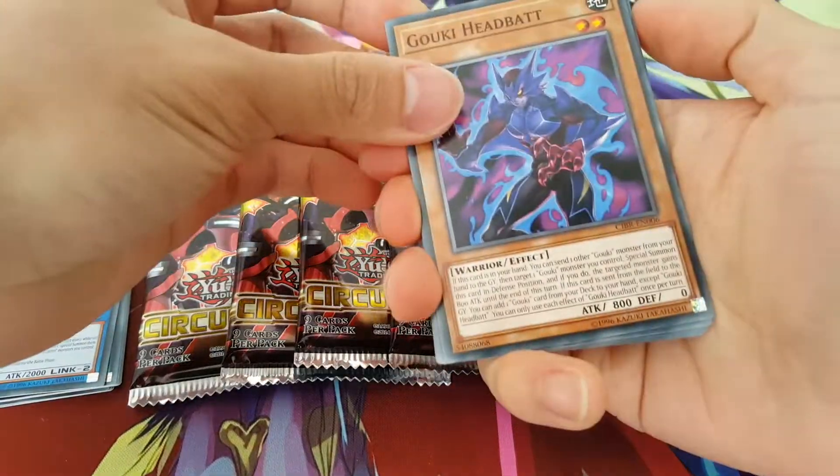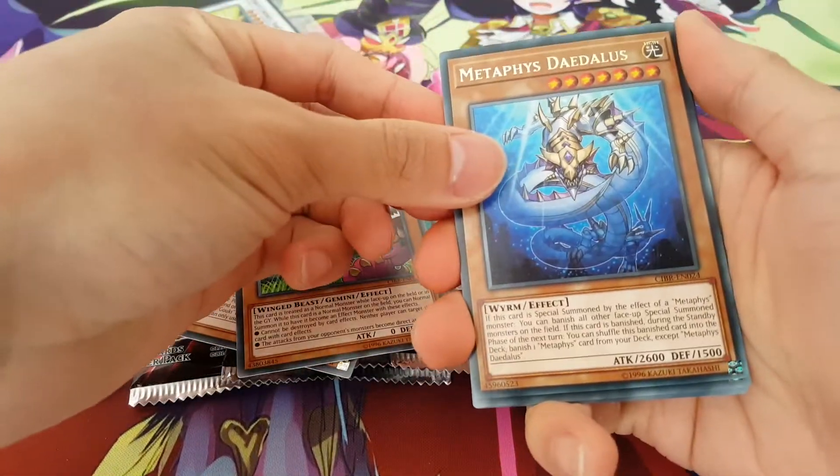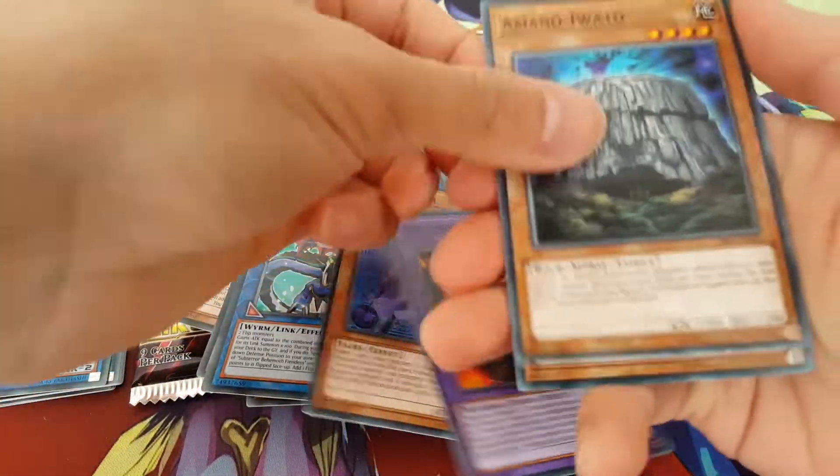Next pack: Goki Headbat, World Legacy Clash, Metaphys Daedalus — nice — and a Behemoth Fiendus. Unfortunately nothing there as well.